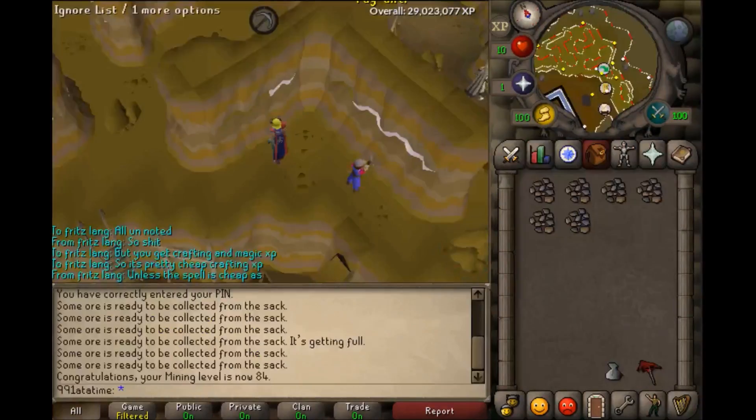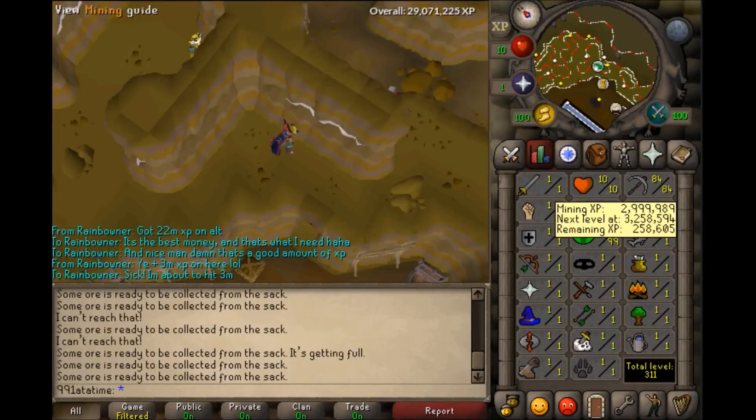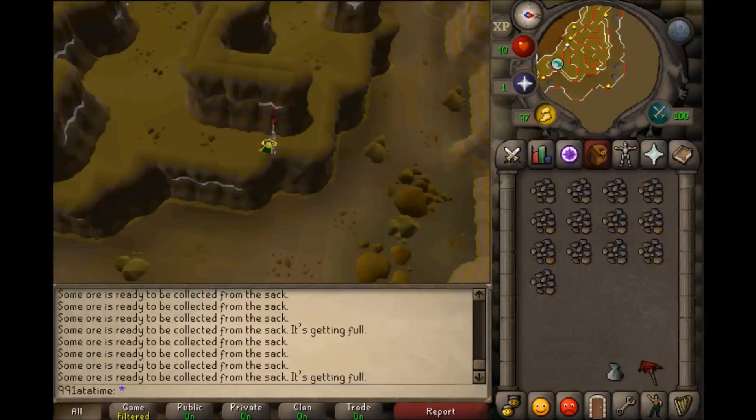We then leveled up to 81, 82, 83, and we missed the announcement but we did hit level 84. In that level we also hit 3 mil mining experience, which brings it down to 10 mil left — and it still sounds terrible.